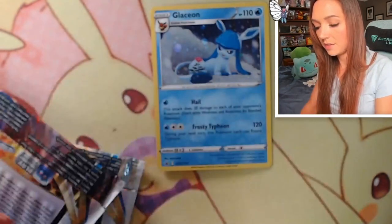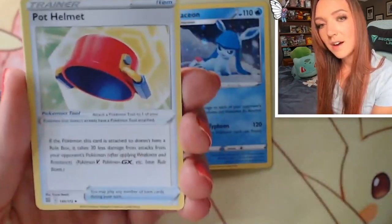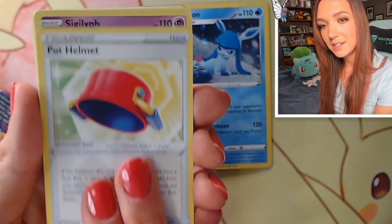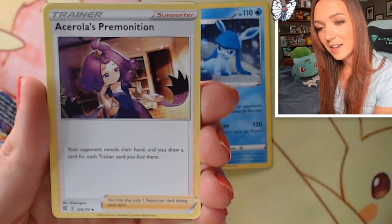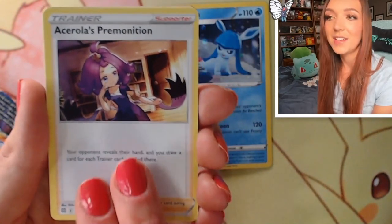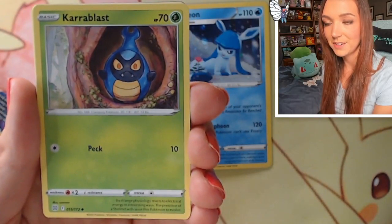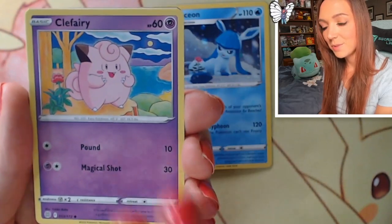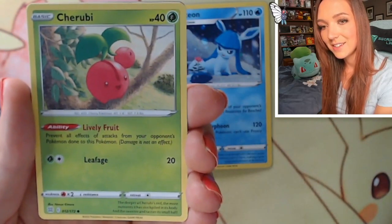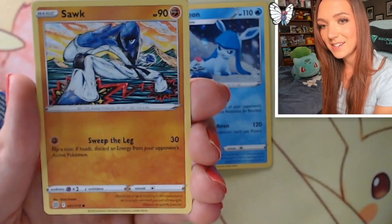Oh, and we got the V-Star marker instead of an energy - that always throws me off. We've got a Pot Helmet, Sigilyph with gorgeous artwork, Acerola's Premonition - that Acerola full art is definitely one of my favorites from this particular set. We've got a Karrablast, a super cute Clefairy, and Cherubi - this is another one of the commons that I really like from this set.